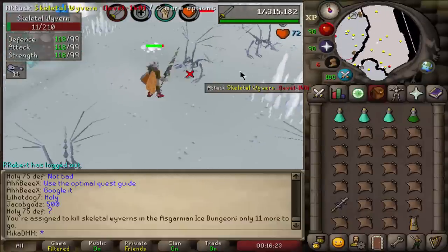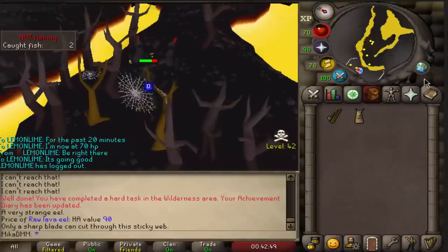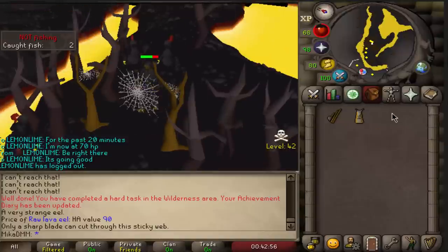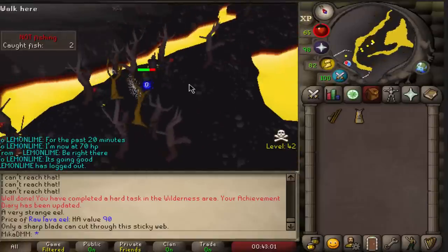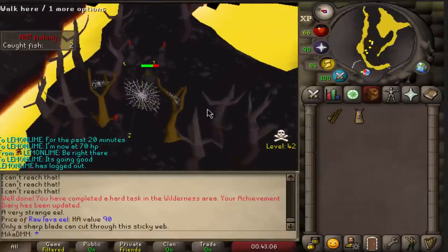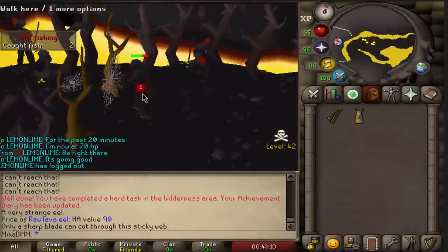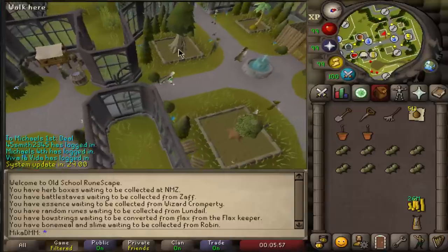This is officially the first time I'm stuck and I'm actually asking Lemonlime to come save me. I'm in level 42 wilderness — I caught my lava eel for the diary, but the web was already slashed when I ran in and I forgot my knife. I caught the eel, got the task done, but now I cannot leave. I'm trying to get these black knights to kill me while Lemonlime comes through with his knife.